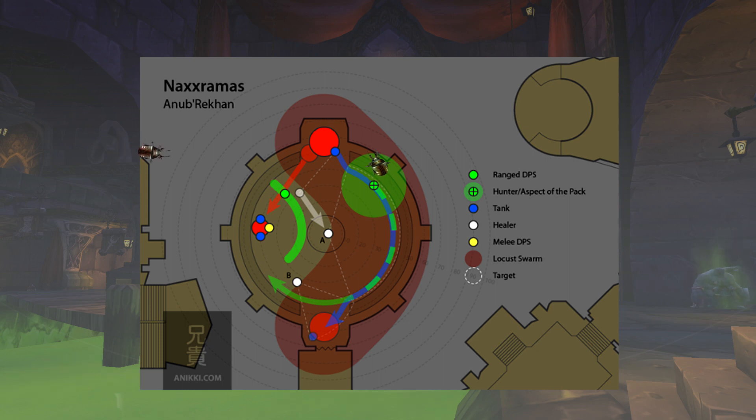Repositioning him this way allows the main tank to run back across the room in the direction he came from on the next swarm, giving healers and DPS consistency. They're always going to be on the left side, positioned in the center. The main tank healers stay in the center, outside of swarm range but close enough to heal the tank. This removes one extra task from their plate. Going the whole way around the room is not recommended.